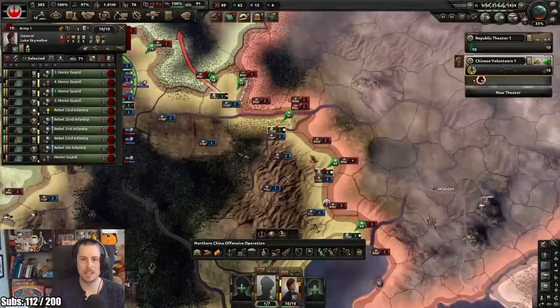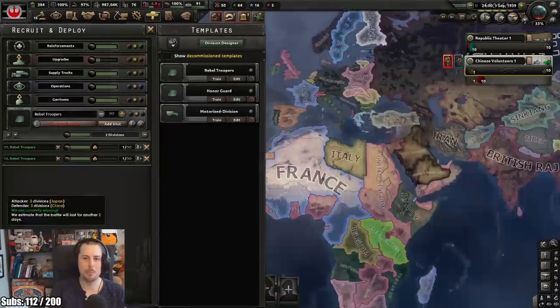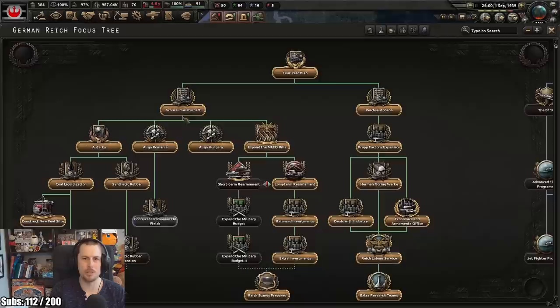They came from behind! I think China's probably got this. I'm gonna switch my line over here and then try and push up while we still can. At the same time, let's try and recruit some more rebel troopers to try and hold Belgium from Germany, because I'll probably join the Allies once Poland breaks out. They're going for it - he's going for it.